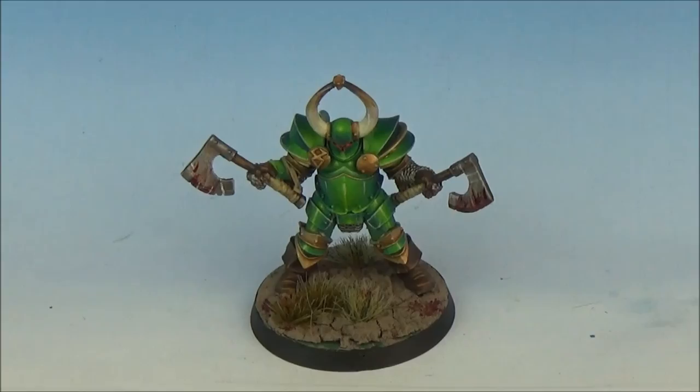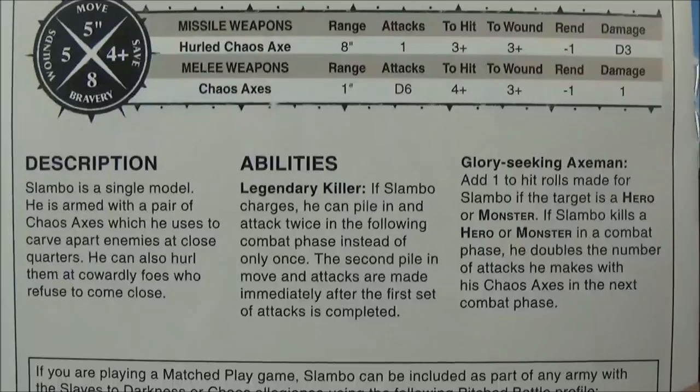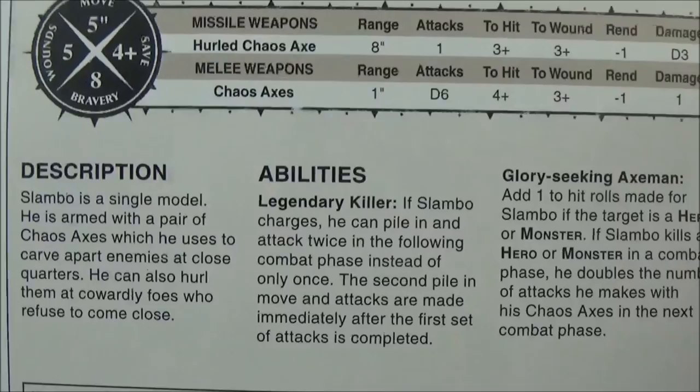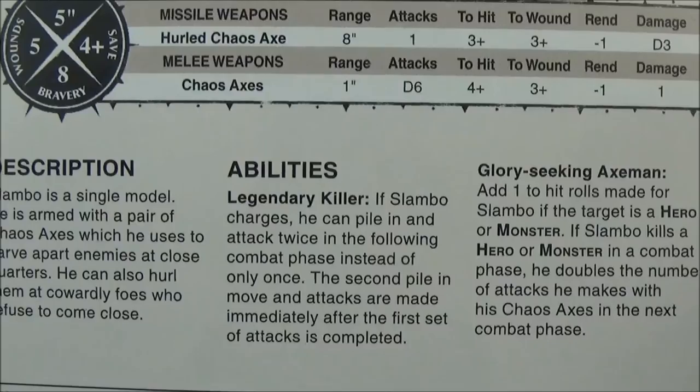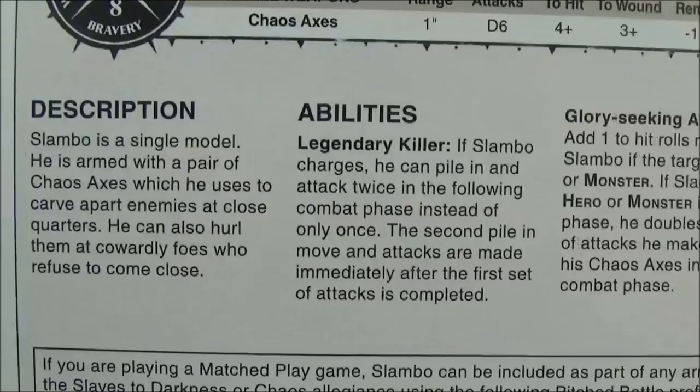You get a little booklet with the miniature which is kind of cool. So if you want to read that you can pause it — hopefully this is high enough definition. He has 5 wounds, 5-inch move, 4+ save, 8 bravery. He's got a Hurled Axe which is an 8-inch range weapon, 3+ to hit, 3+ to wound, minus 1 rend, D3 damage. And then he's got 2 Chaos Axes in melee, 1-inch range, D6 attacks, 4+ to hit, 3+ to wound, minus 1 rend and 1 damage. Slambo is a single model armed with a pair of Chaos Axes.